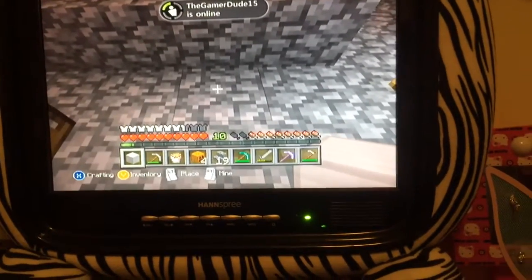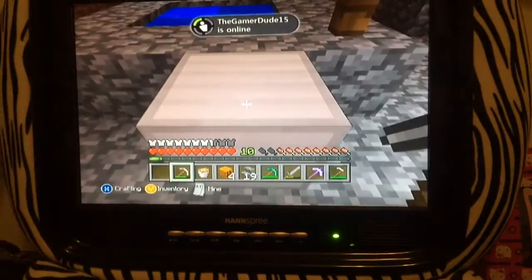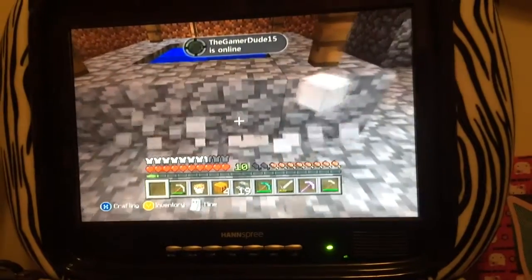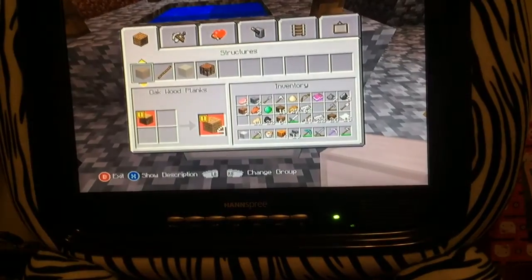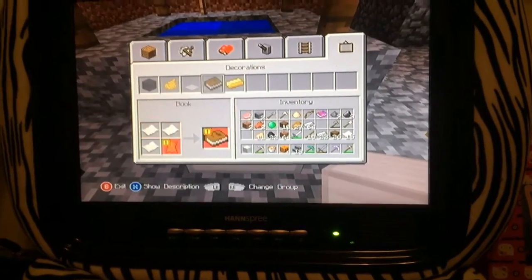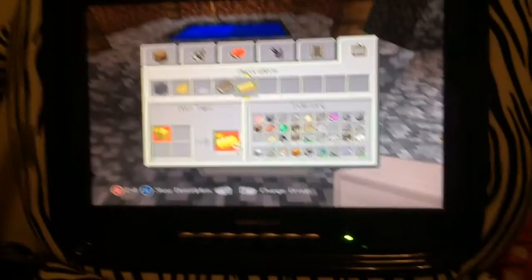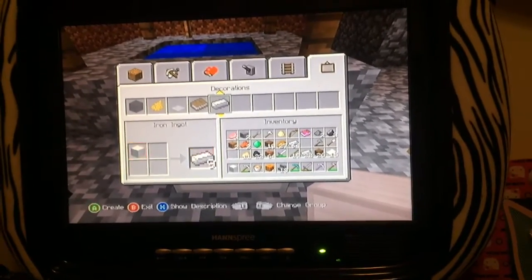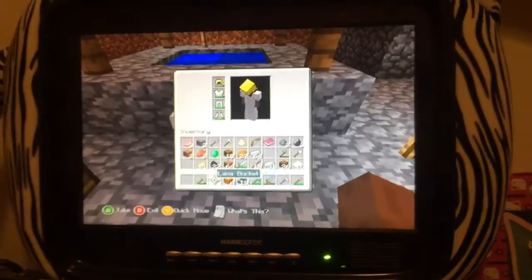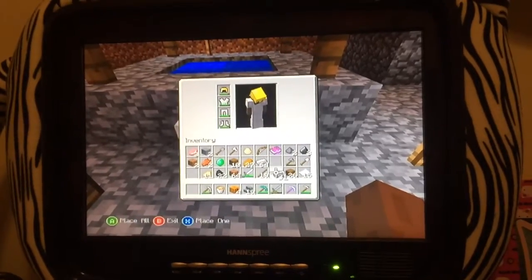So what you want to do is to use it. Place it down. Mine it. Switch over. Place it down. And go to your crafting inventory, go to decorations, go to iron ingot, and break it down. And it'll go to your iron stack.